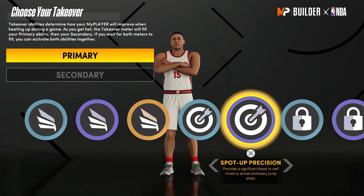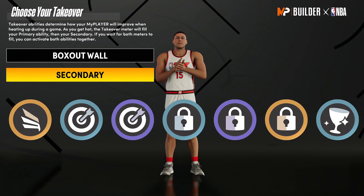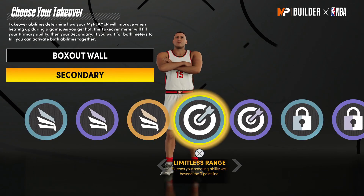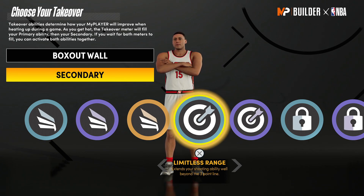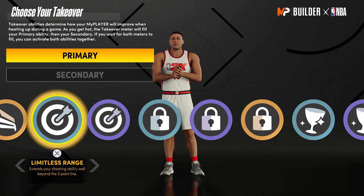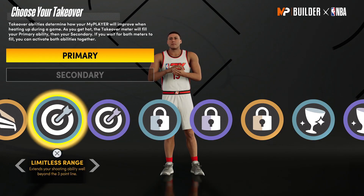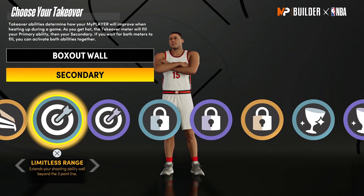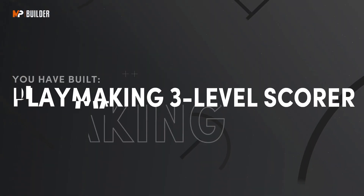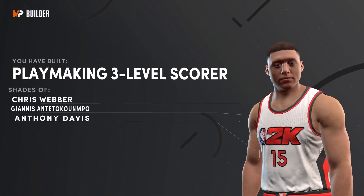For the takeovers: I went with Box Out Wall as primary and Limitless Range as secondary. If I could remake this build now — and they did fix the Mamba Mentality match — I would put Limitless first and then Box Out Wall. Now I'm going to show you the badge layout. Look at the name on the build: Playmaking Three-Level Scorer.